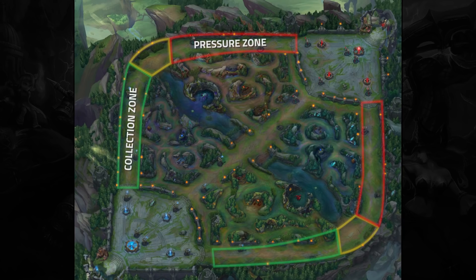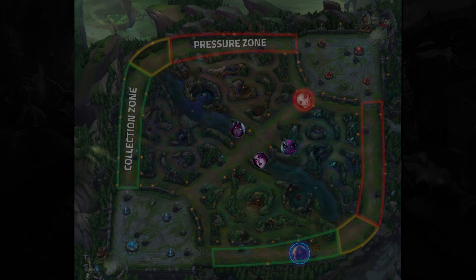We also want to quickly point out that if you are looking to pressure a side lane, you wouldn't want to go there if there isn't a wave in the collection zone, since it would just waste a ton of time walking over there with no minions to collect. You would much rather let your opponent push the wave out towards you while you're grouping with your team with a numbers lead, and then go collect that wave and pressure.